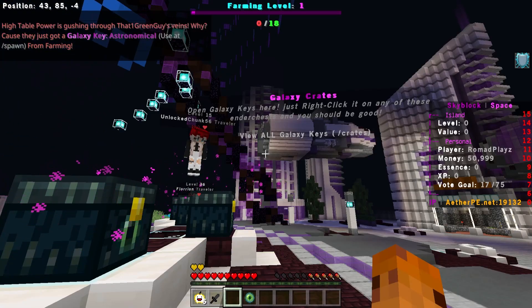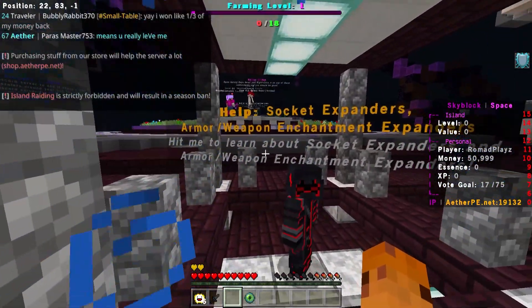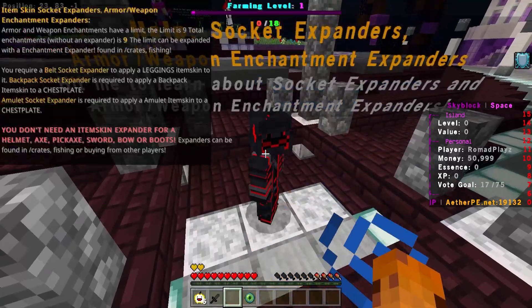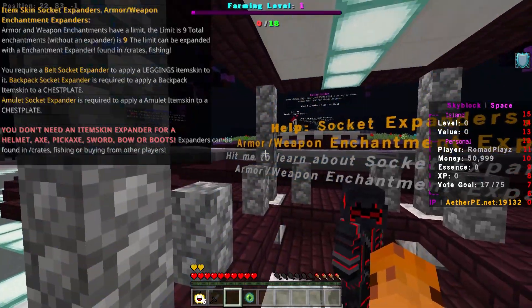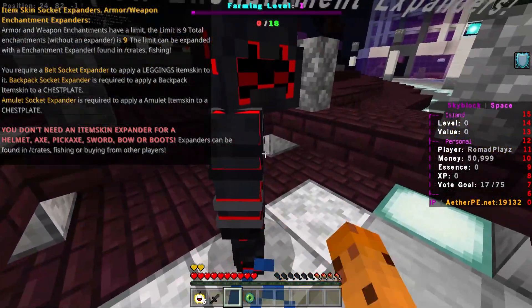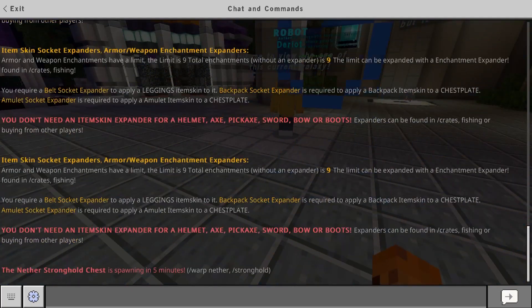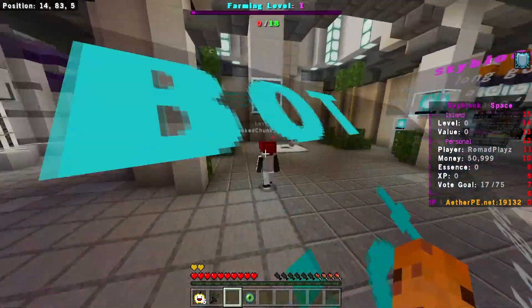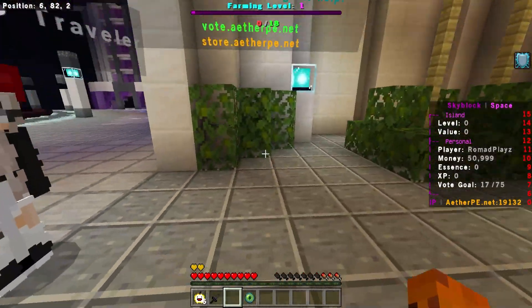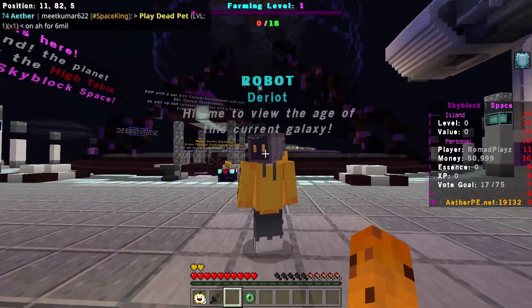What's in here — galaxy crates. You can view all galaxy crates and they give out a key every single day or so. There are also socket expanders — you can get item skins and different buffs applied to items. They've got a robot called The Riot as well.